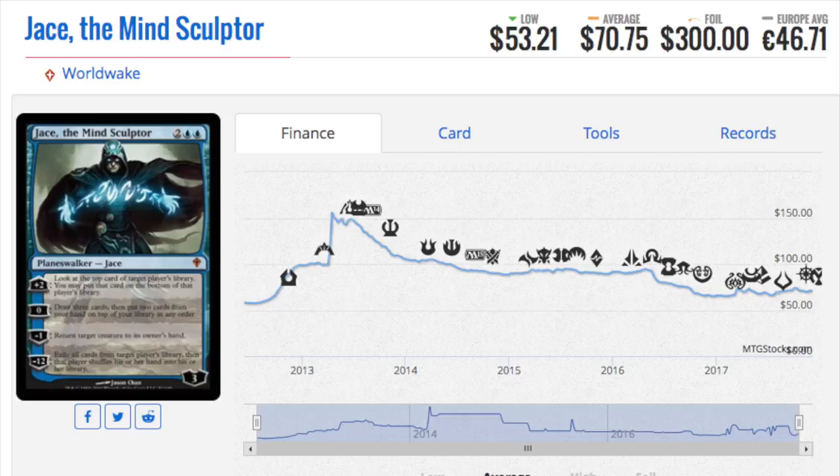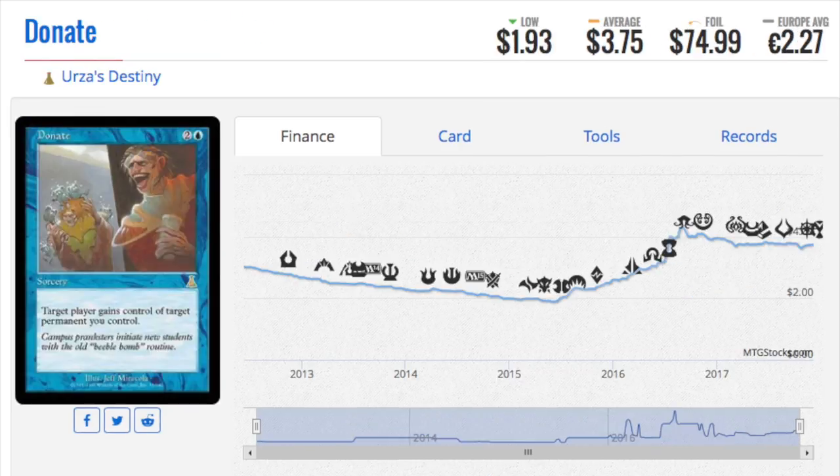Not much has changed, but Jace has just been reprinted again and again. He is one of the most iconic cards in Magic. Do we expect to see him in the 25th Anniversary set? I don't know. Donate is another big one on the reserve list — reserve list foils are very good. There's no reason not to hoard them, because they won't be reprinted, they're very old, and not many of them exist. There will always be an EDH crowd, and that crowd will be around forever.